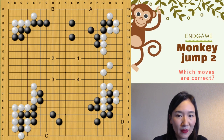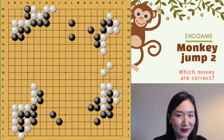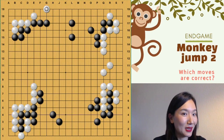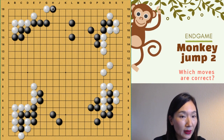Number two. The B move here was wrong. So how can you punish this? Do you remember? Here. Jump. And then cut. So you can capture all. So here, in this case, the keema is the correct one. A little looks strange, but that's correct. That's correct. So for black also, that is the correct answer.